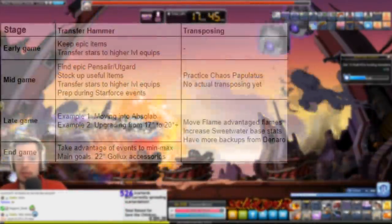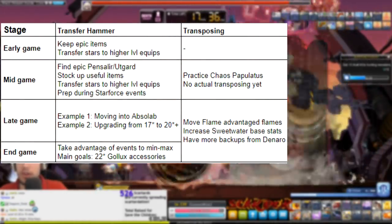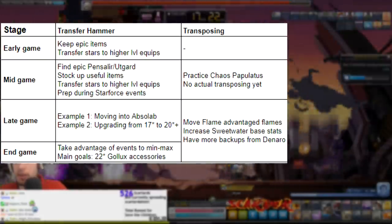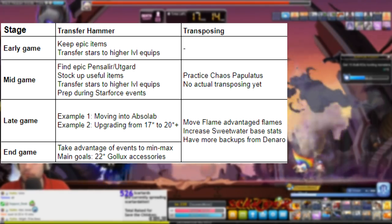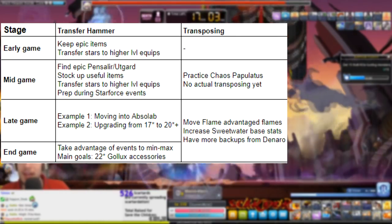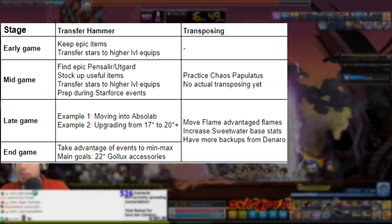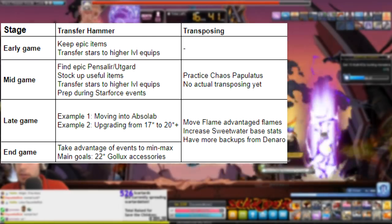Now the applications. For Transfer Hammering in the early game, just keep all your epic items that you find for possible use later. Save items 20 or 10 levels apart depending on their level. Give them 1 star and transfer hammer up. This is a way you can save epic potential on a level 20 item and eventually get it on your CRA equips at level 150. Keep in mind the item limitations. You could also occult cube them for a prime line of your main stat or better, because these lines will always be saved even after your transfer. Don't transfer hammer before you reach the level of the next item, so you can preserve some of the star force costs you've already invested. Transposing is not a thing yet in the early game.